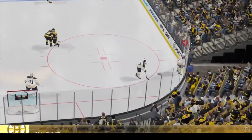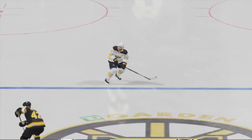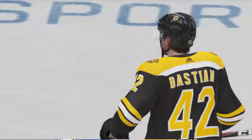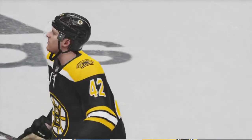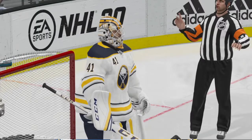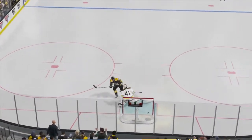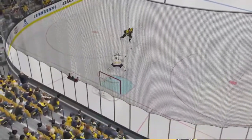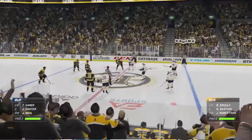Referee blows the whistle, and we've got ourselves a penalty shot. The defender chasing him gets his stick tied up in the shooter's feet, trips him up, and it costs a penalty shot. And it's go time. Scores! That's the beauty — it breaks the tie. Really nice move here. The shooter sells it, the goalie freezes, and he puts it in the net.